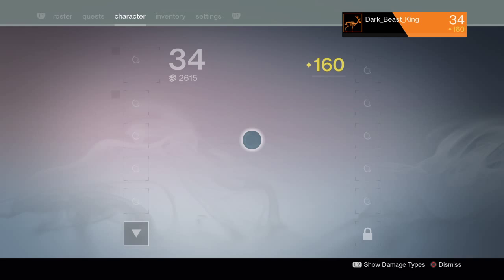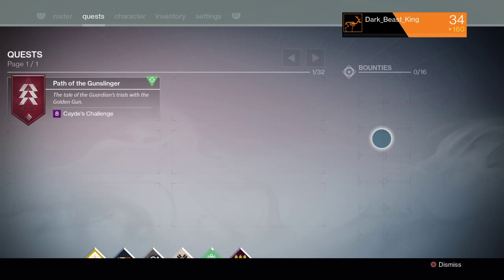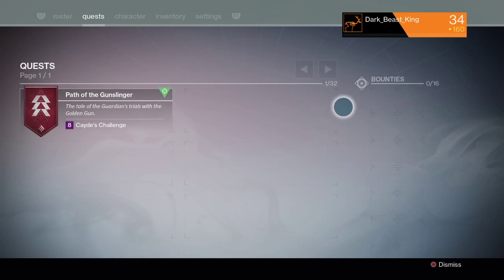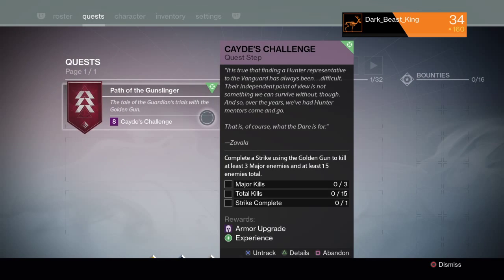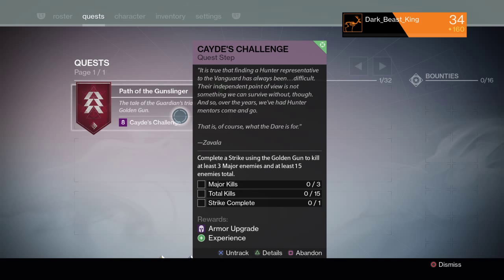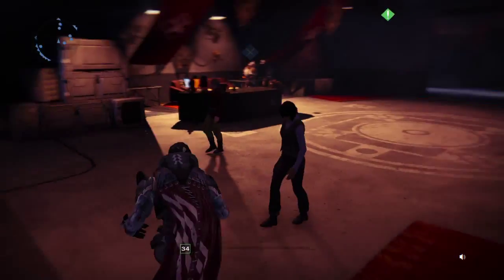Looking at the quest page: before you could only have up to 10 bounties, now you can have up to 16 at a time, which is pretty cool. They've got a lot of room for quests, but I've finished the story with all three characters so I don't really have many quests beyond things like Path of the Gunslinger.